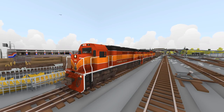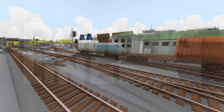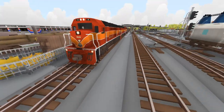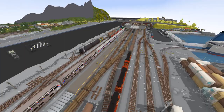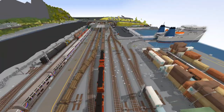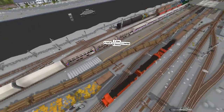Hey guys, welcome back to another Rolling Line video. Today I've got a pretty good map. I've just had a quick look around it and it looks pretty cool. We're gonna go ahead and get some trains running. As you guys can see, the map designer has actually built some really, really long trains, and it's gonna be interesting to see how it goes. This is the dockyard, and this is where pretty much every train actually starts off.